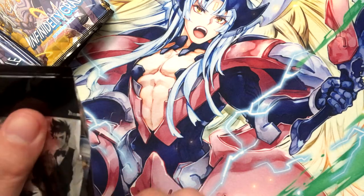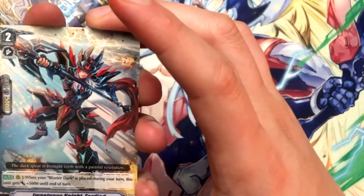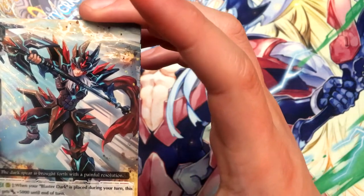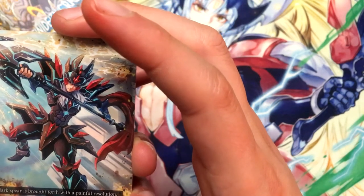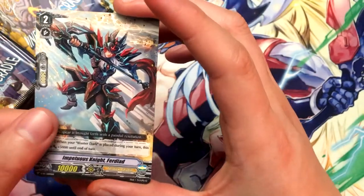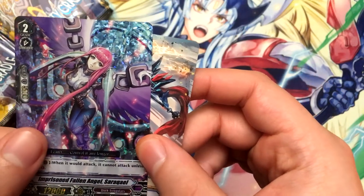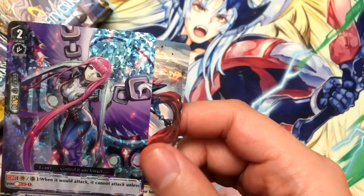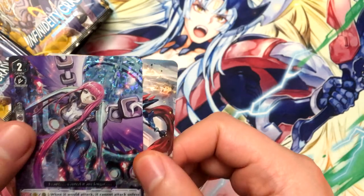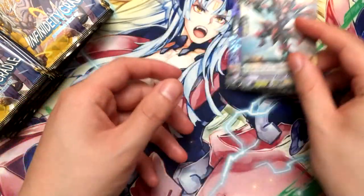I like the campaign pack thing because it makes more incentive to play. We got Impetus Knight — a Shadow Paladin that has something to do with Blaster Dark, meaning he gets 5k when you play Blaster Dark. And we got a triple rare out of this: In-Prison Fallen Angel Serakiel, which is a Dark Irregular. It can't attack unless you soul blast one, but its base attack is 12k, which is pretty cool.